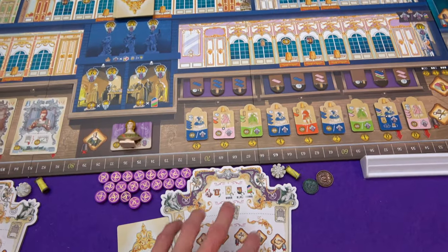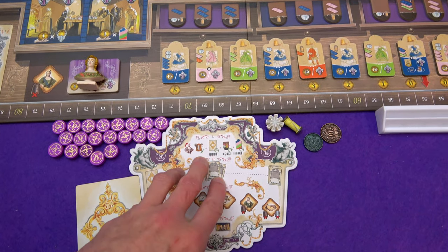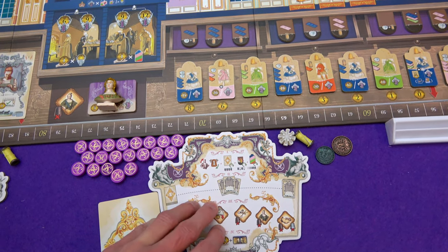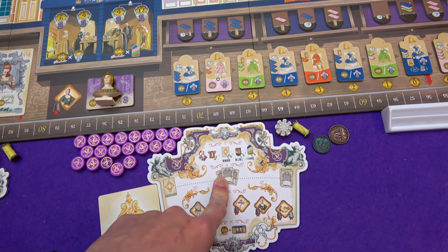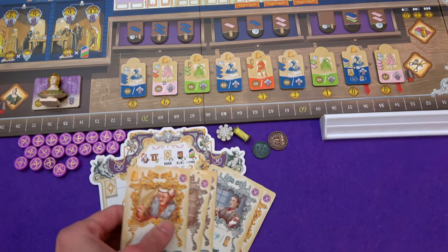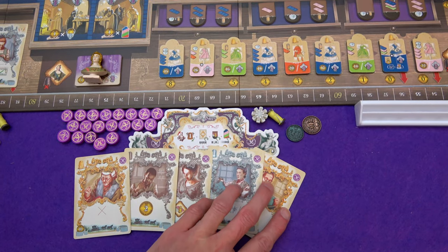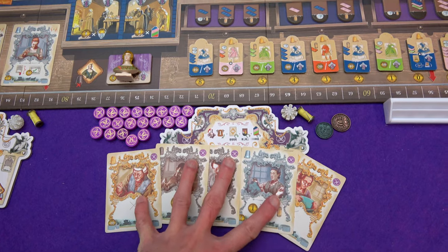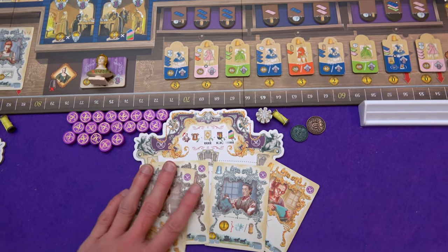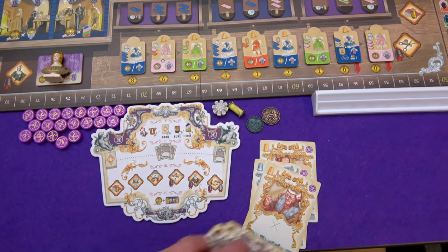So how the game goes: there are seven rounds, and in each of these rounds we go through these phases. The first phase is prepare for the new round - we don't need to do that in the first round. Then we need to pick our cards. All players would have the same hand of starting cards, and for the round we need to pick three of those staff members to come in. There are different levels of staff member, and it basically comes down to their experience and which actions they're allowed to do.